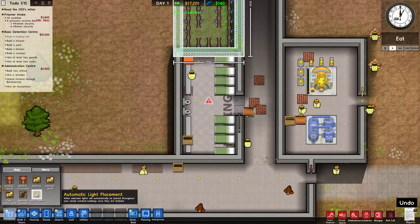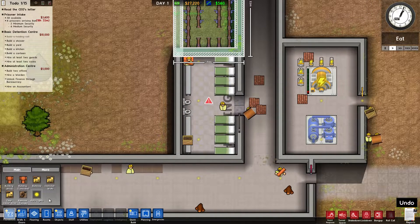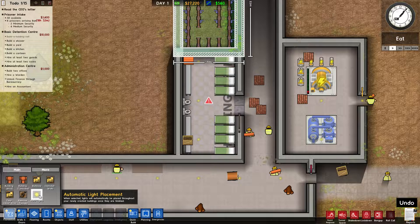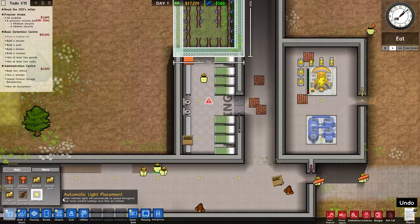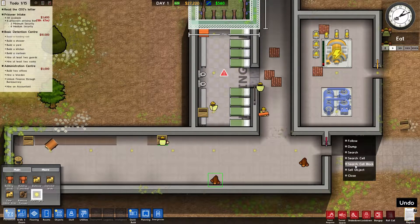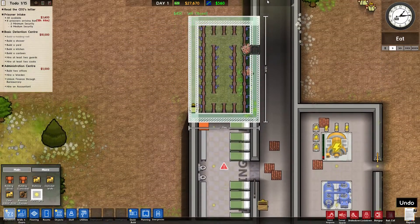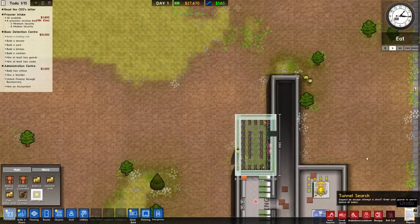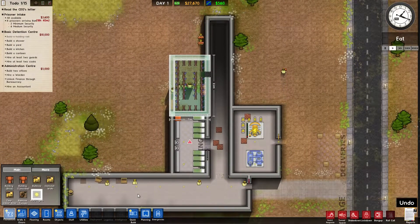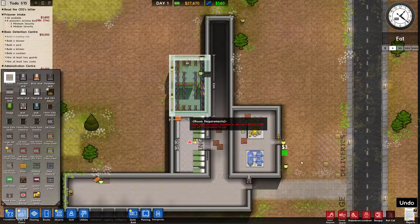I didn't know that — they'll put lights in automatically if that option is clicked on. There are trees in the way and they leave wood; I'll just go ahead and sell it. Next thing we're going to need is a big chain link fence going around this whole establishment to keep the prisoners in. Fencing is cheap — only three dollars per block.